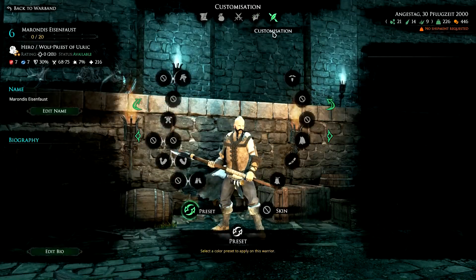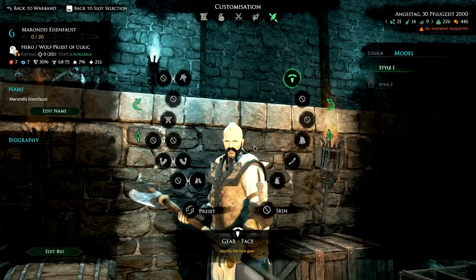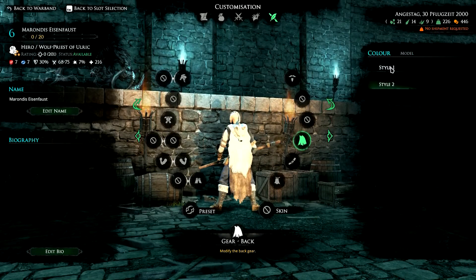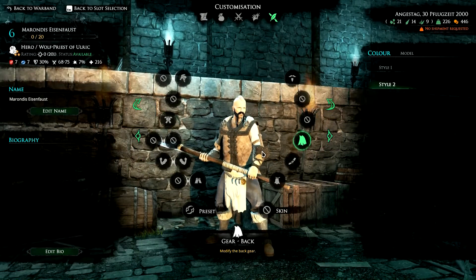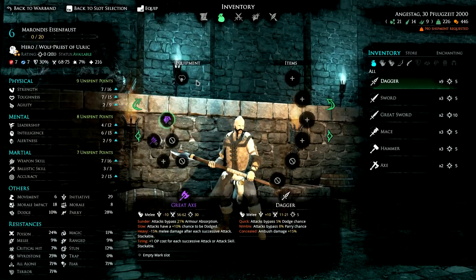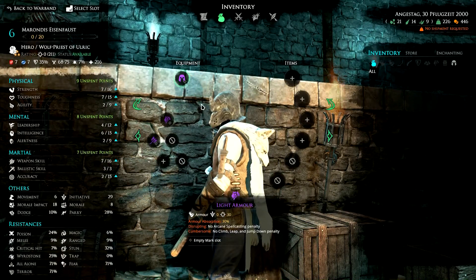This is the Wolf Priest of Ulric. The customization options - as I've said so often - I'm not really happy with. There's not much you can do; even the cloak he's wearing you can't really adjust the style, just choose a different color for the lower part. Not even the wolf can be made dark or something. Looks nice but a little bit disappointing. The only nice thing is when you equip him with a helmet, he gets a special helmet in the shape of a wolf head.